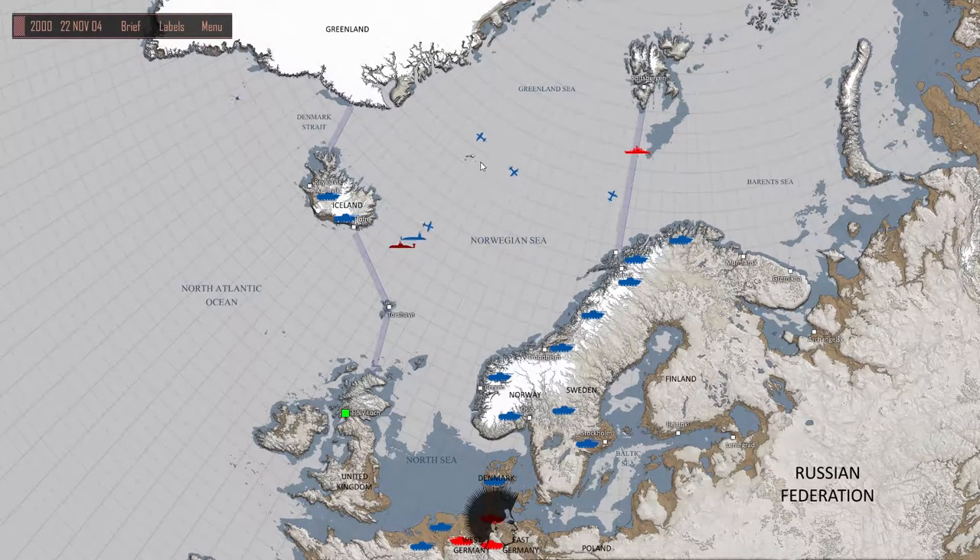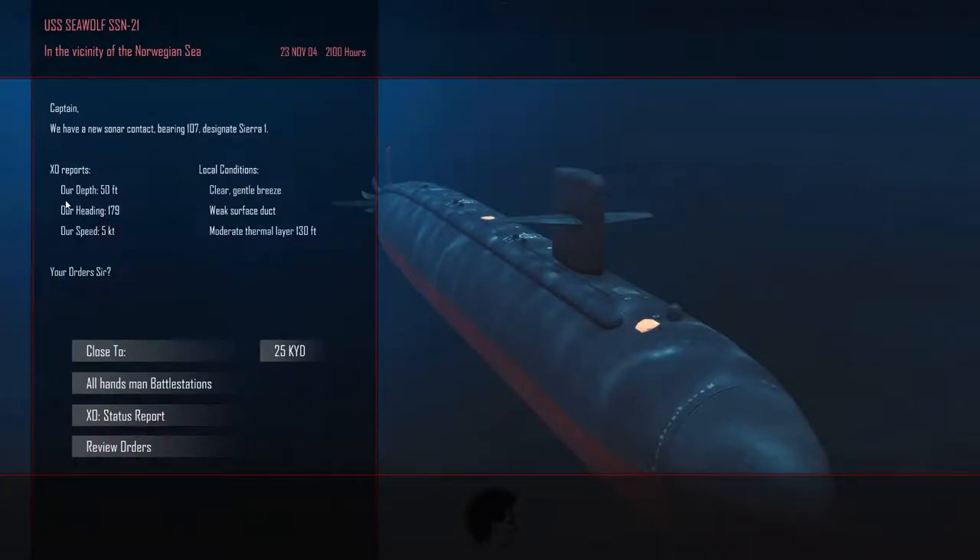I'm going to come through here and sweep this area one last time. We've got a lot of maritime patrols helping us out today - always nice to see the eyes in the sky helping out. The diesels like to come through the coastal water - shallower water really helps them out because they're so silent to begin with. New sonar contact bearing 107, designate Sierra 150. We're at 50 feet in ambush at 5 knots heading 179. Clear and gentle breeze above, with a weak surface duct and a moderate layer at 130 feet.